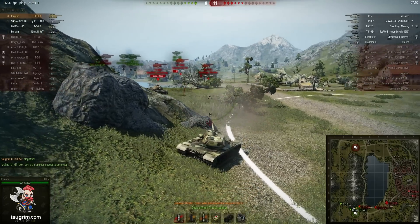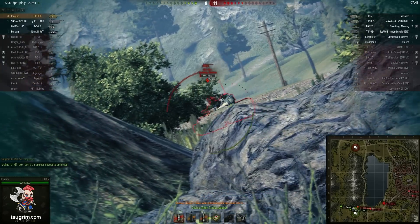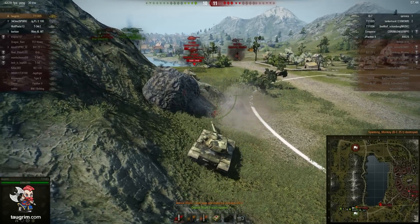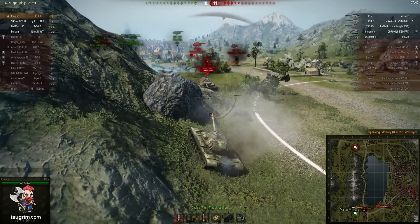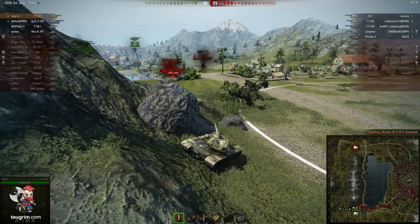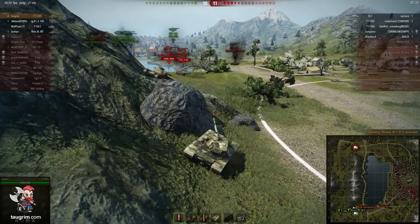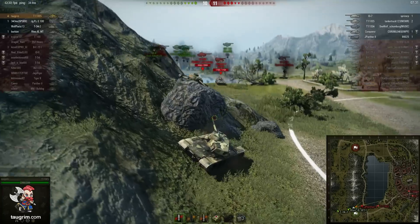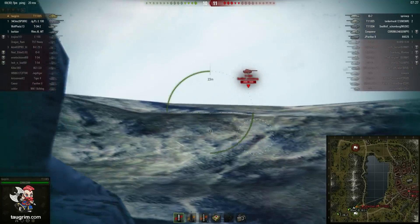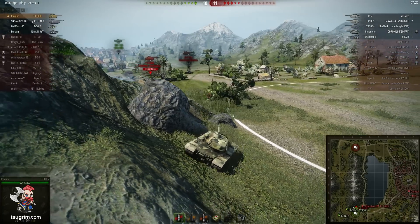I get another shot into a bat-chat - the same one I hit twice previously in the city - and he picks a very poor approach line, coming up high, which gives me an easy finishing shot. I've now spotted two enemy TDs. The E-4 is the one I really need to be concerned about - they're both at high hit points so it'll take time to wear them down. The E-4 has 750 alpha compared to my 400, so I don't want to trade one for one. He does have a very long reload, so I'll take advantage of that when I can.